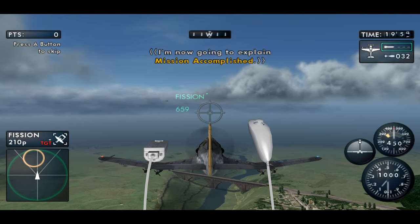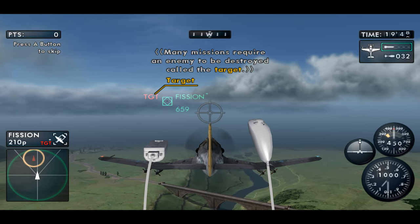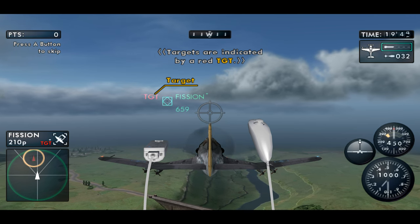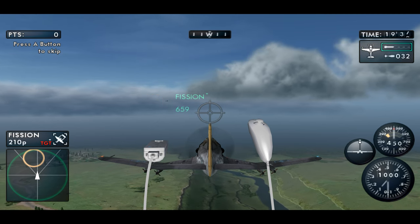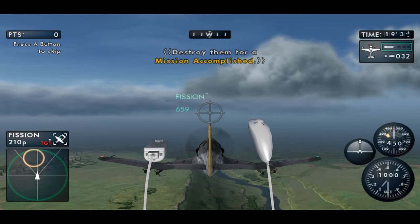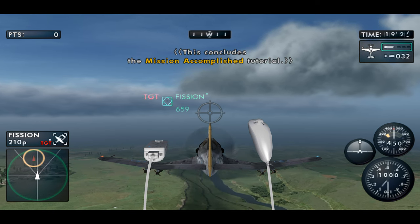I'm now going to explain mission accomplished. Many missions require an enemy to be destroyed, called the target. Targets are indicated by a red TGT. Enemies with TGT by them are the mission objective. Destroy them for a mission accomplished. This concludes the mission accomplished tutorial.